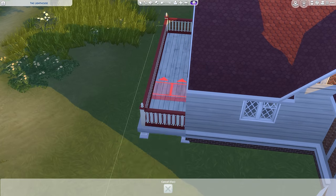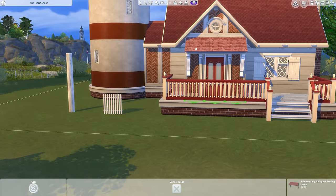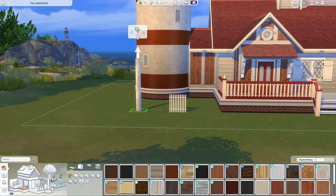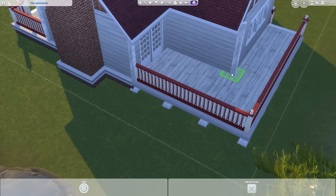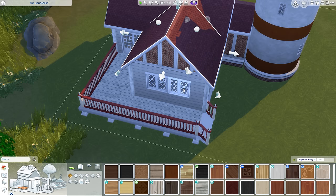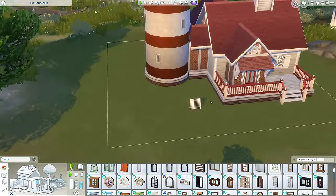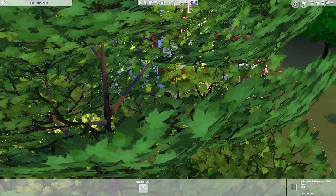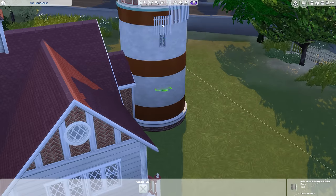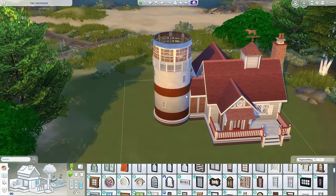I don't wish it was bigger, I wish there was another lot — like a 40 by 30 lot on this beach as well. There is another lot up at the top of the cliffs, but I just love how close this is to the water and how easily accessible the sea is, even though I hate the fact that you can't swim in the sea here. I wish they would go around and update all of the worlds so we can actually swim in quite a lot of them — I would really like to see that.